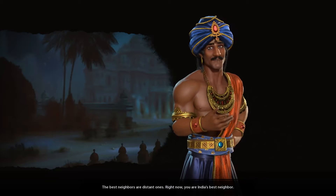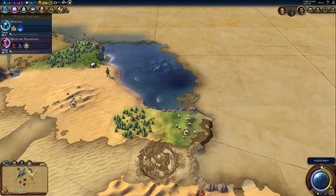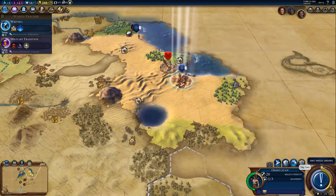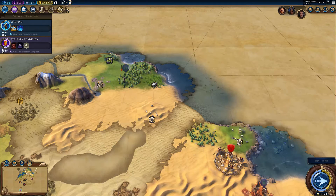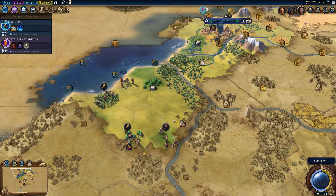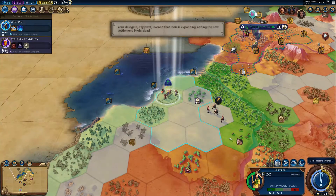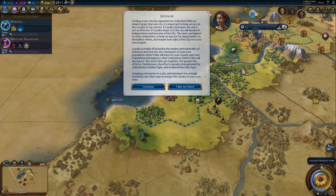Best neighbors are distant ones — right now you're India's best neighbor. Let's skip a turn here — let's fortify him for the moment. Move that one back into the forest, then set him to fortify and heal. The forest will give me defensive bonuses, so that'd be great. Our settler is moving along nicely. Is that the location I was looking for? I think it is. We're basically building that city over here. A new city has expanded our civilization — within an empire larger than one city, it's important to keep an eye on loyalty of your citizens.